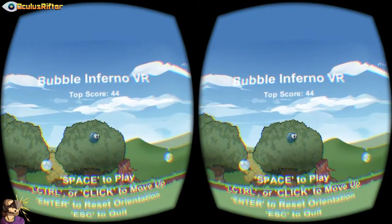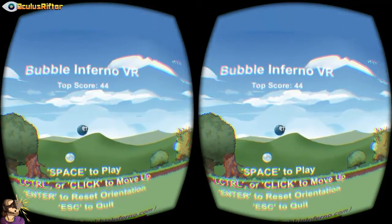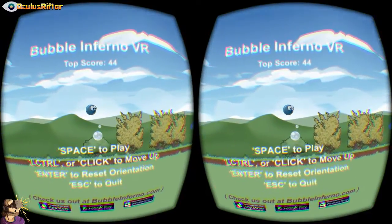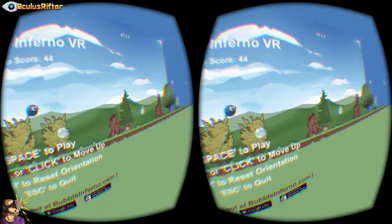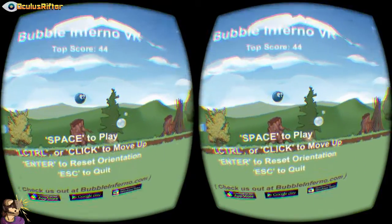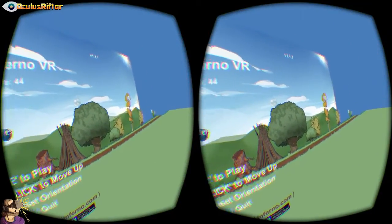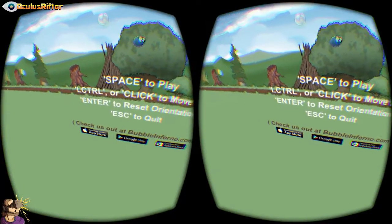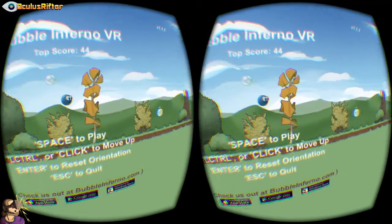Hey Ripters, welcome back. Today we're going to be checking out Bubble Inferno VR. I have played this once before just to make sure I knew what I was doing — my top score was only 44. This game is a 2D side scroller and the levels are randomly generated; it goes on forever so you can keep getting better scores. It was originally on the App Store for Apple, Android, and Windows phones, but was converted to the Oculus Rift.